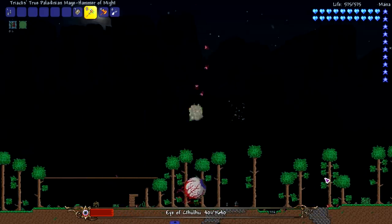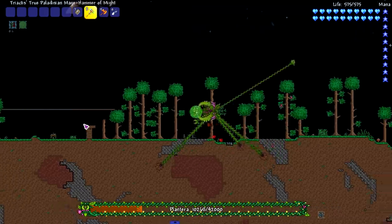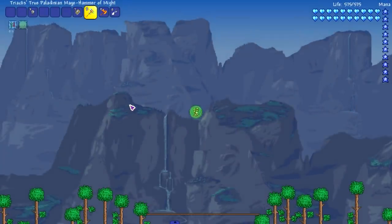There's supposed to be a feature about Plantera's spiky pink balls — they're supposed to life steal from you when you get hit. But I don't really feel like getting out of god mode to test it.